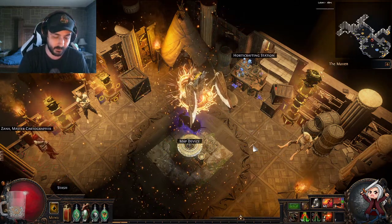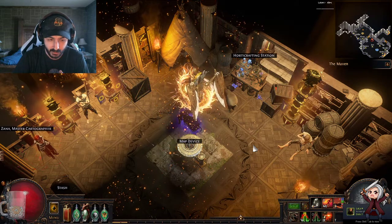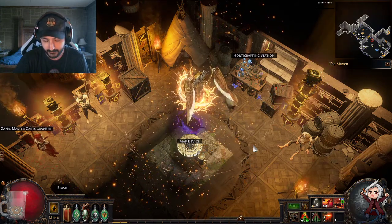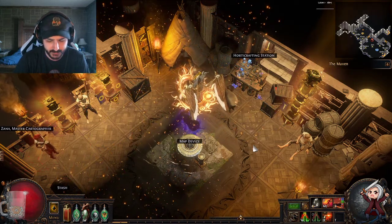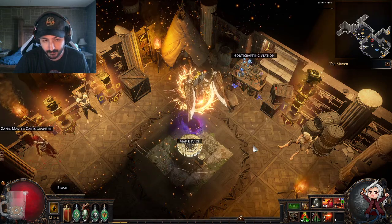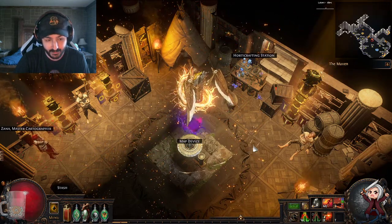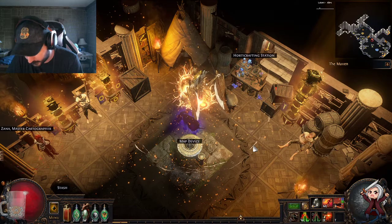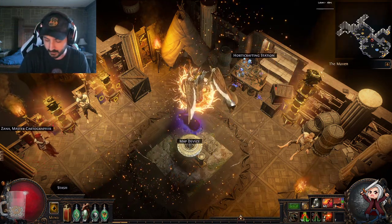The pros are: it's a quick farmer, very good versus trash, very good versus bosses, and pretty survivable. This is a softcore character, though hardcore tweaks could be made. Overall it feels solid and handles most content well. The cons are you have limited gem sockets, and you also have limited resist spots — so you're cramming resists and gems into a few pieces of gear unlike a normal build. We're going to go right to the gear, do a demo later, and talk about leveling. I'll link the Path of Building in the description as well.